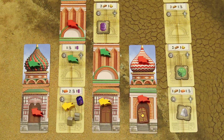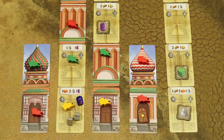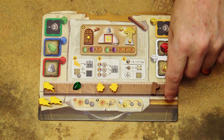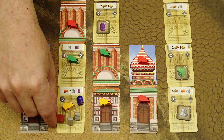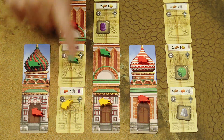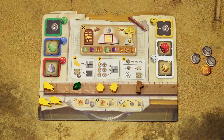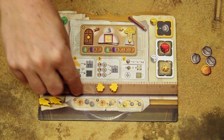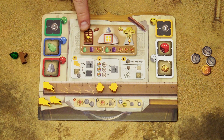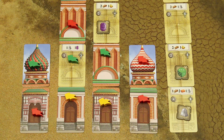You can combine the build and decorate actions together. For example, if you only need one more brick to complete a section, that's one resource. Once the base section is completed you score seven recognition points and gain three rubles. Since you can still deliver two more materials, you could spend wood and a gem to place a decoration and score one prestige point — that's how you build and decorate using the same action.